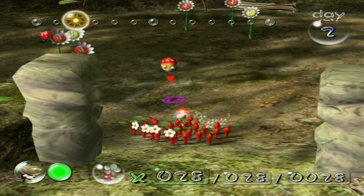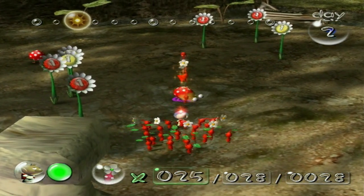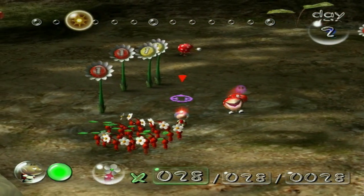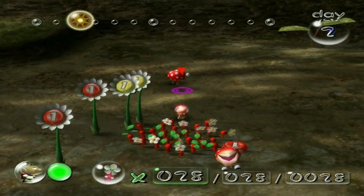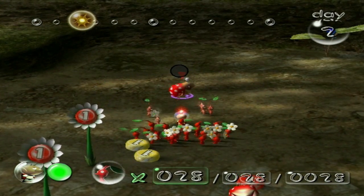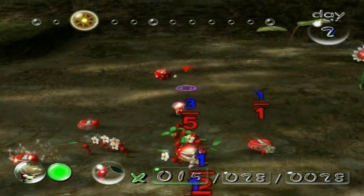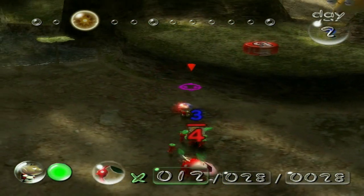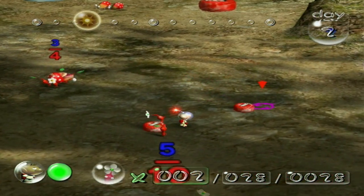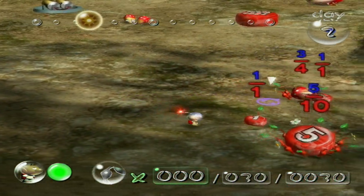Right now we have our first enemy of the game — the Dwarf Bulborb. He's very easy to take out if you can just get a Pikmin to land on top of him. Kind of adorable — I honestly kind of feel bad for killing these things, especially the little cry they give out at the end. I will say about the Wii version over the GameCube version: it's a bit easier to target the Bulborbs to get your Pikmin to latch onto them and crush them in one hit. It takes about three to five hits when you just have the Pikmin straight up attacking, but it's a one-shot every time you land a Pikmin directly on top.